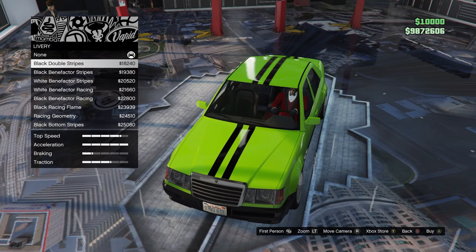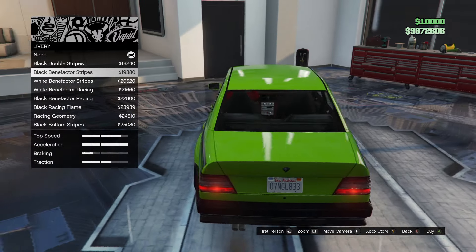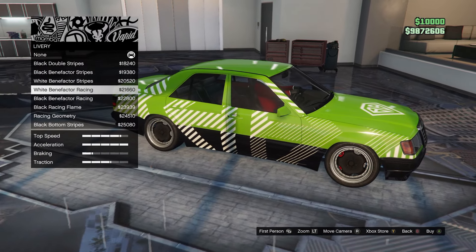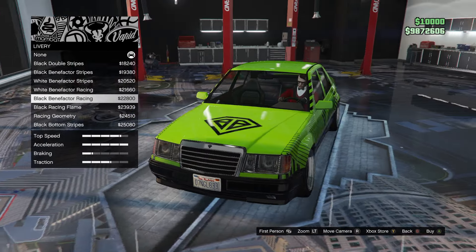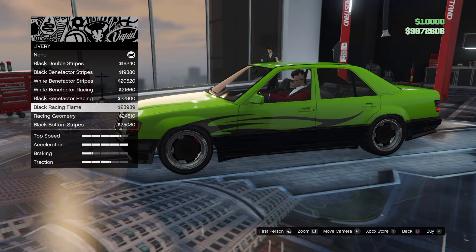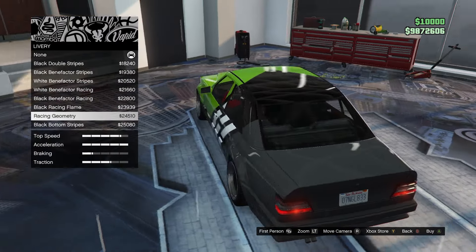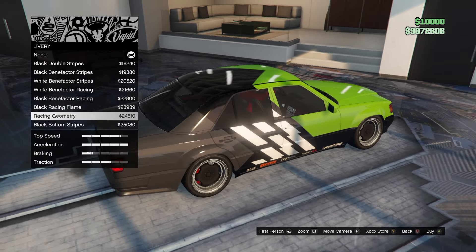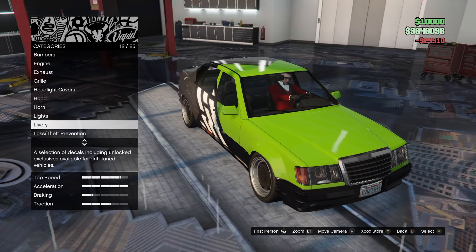Let's see what kind of liveries it's got. Black double stripes, black Benefactor stripes — kind of like it, it's got like an old-school kind of touch to it. White Benefactor stripes, white Benefactor racing — not a big fan of that. Black Benefactor racing, black racing flame. Racing geometry — I actually kind of dig this. I wonder if this back part of the car is a customizable color. We'll have to see. And black bottoms to race. I'm gonna go for the racing geometry.